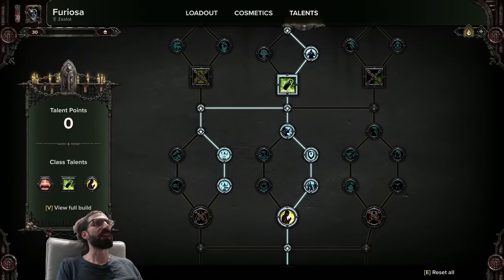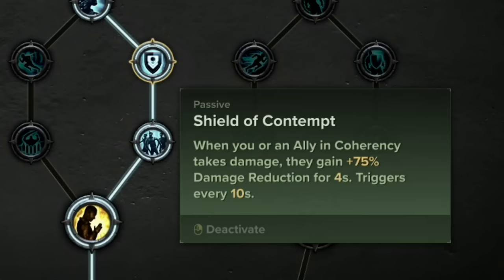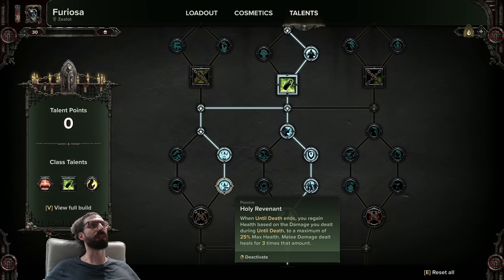I'll talk about the various strengths of the build, starting with the survivability package — the hard-to-kill package. This package is Restoring Faith, which essentially gives you a 25% damage reduction against HP. Shield of Contempt, which is an insanely efficient talent and applies to your allies in coherency as well as yourself — every 10 seconds this will trigger if people are getting hit, so super high value, super survivable talent. And of course Until Death and Holy Revenant, which need no introduction and synergize really well with the other two talents.